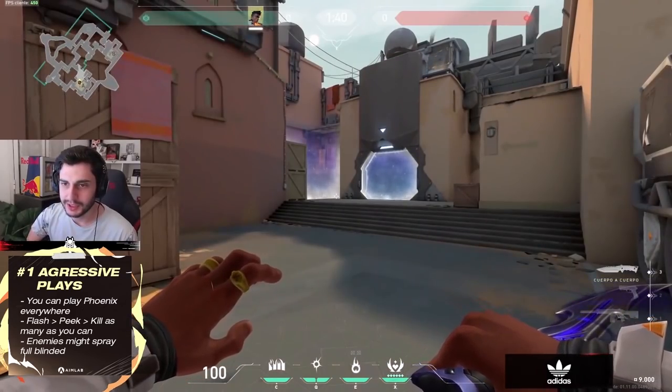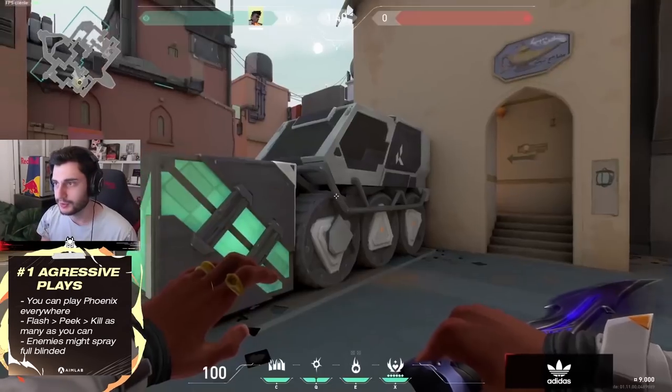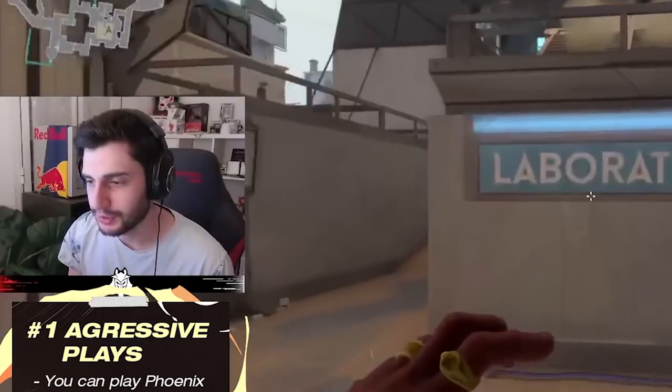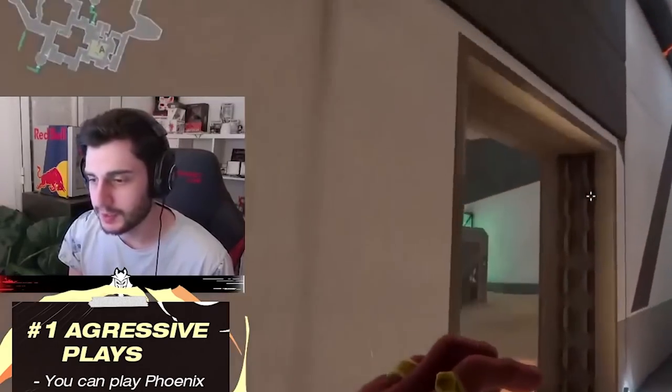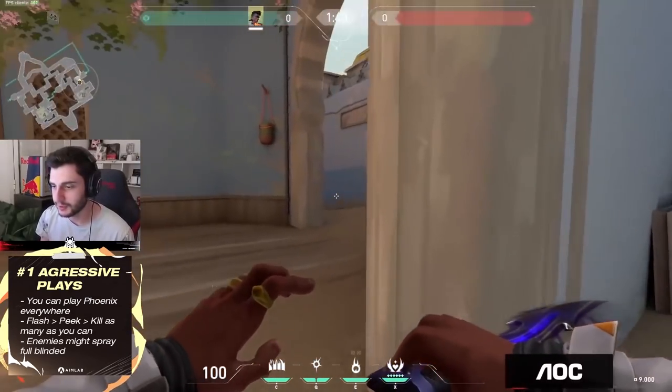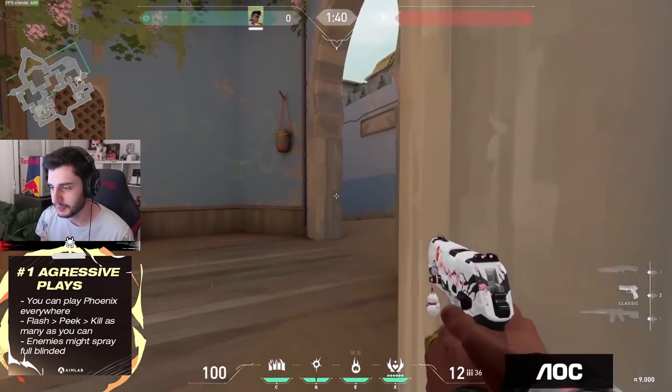The angles kind of favor him a lot. Phoenix is a champion that you can actually play everywhere. There are a lot of things you can do. Usually when you play ranked, you can play with a Killjoy or Cypher on B — one of the setups you can do. The camera or the Killjoy turret will be watching this angle to see if the enemy team is pushing.